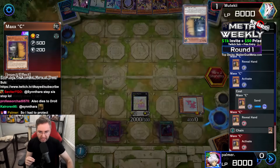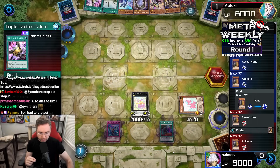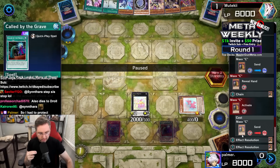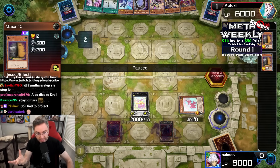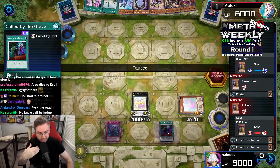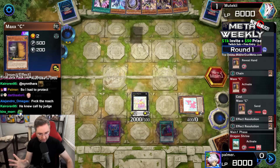Max C in the standby phase, playing around that Triple Tactics Talents. We're going to be chaining our own Max C. That makes sense — if you let the opponent resolve their Max C, then you Max C afterward, then they finger your Max C, then your Max C is negated and theirs isn't because of the lingering effect. So you're forcing them to not be able to finger your Max C by chaining Max C to their Max C. Smart.